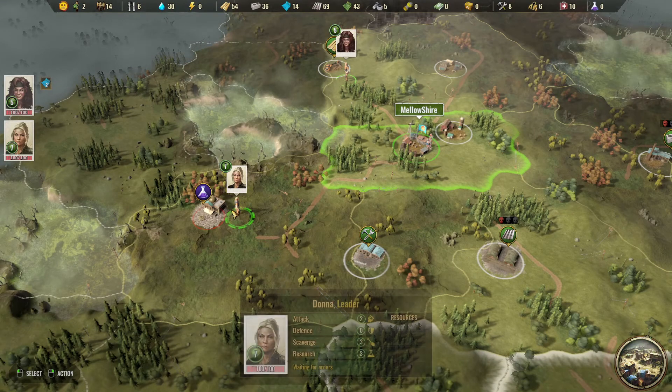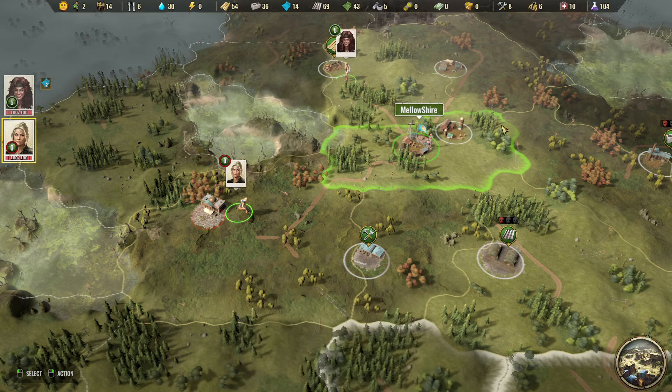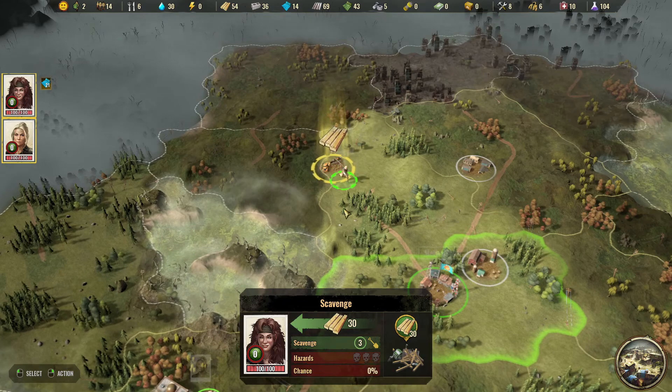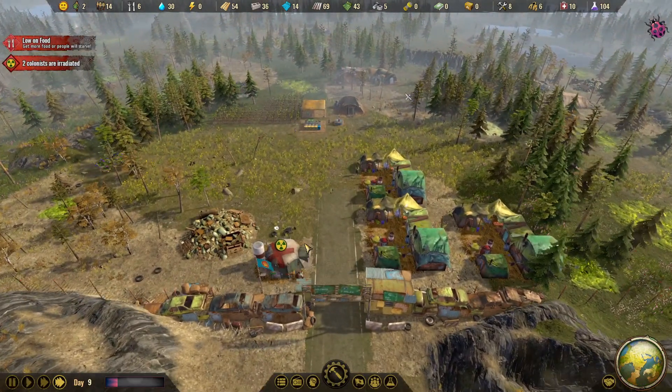Specialist is ready again. Awesome. I think there's some more research points here she can gather — probably the rest of them. She gathered the rest of the research points, so we got another 100 to use. We'll have her gather this wood. All right, that one's depleted now. We'll go back over here.